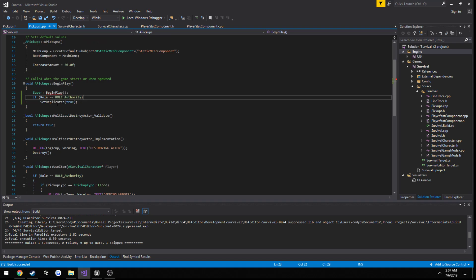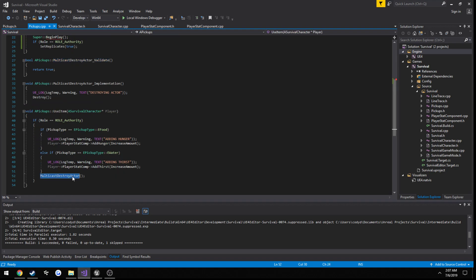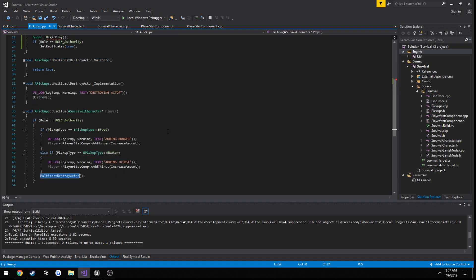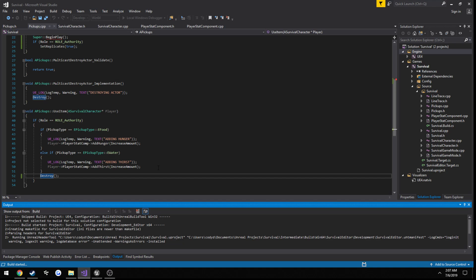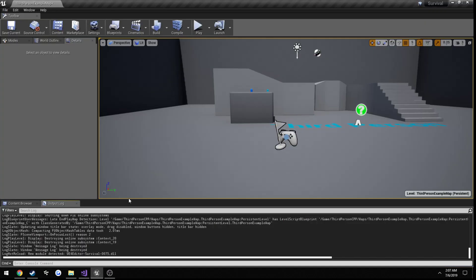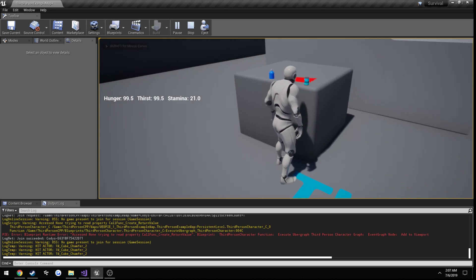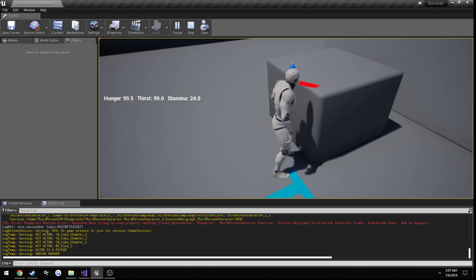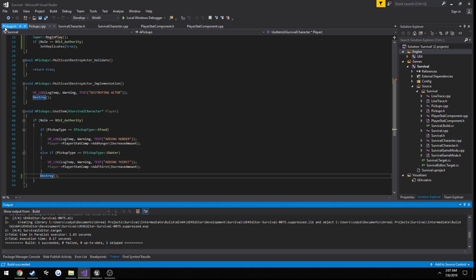Another thing that can be changed: since the actor is already being replicated to all clients, it only needs to be destroyed on the server - it does not need to be multicasted. If I change our multicast function that destroys our actor to just destroy instead, which happens on the server, the exact same result will occur. As you can see, the actor is no longer there after pickup, so we can go ahead and get rid of our multicast functions.